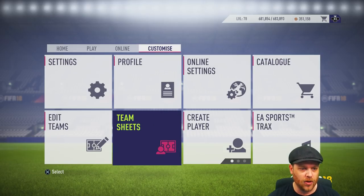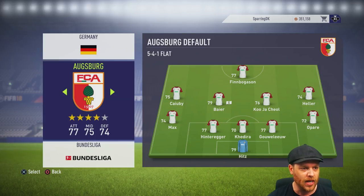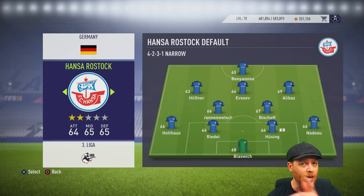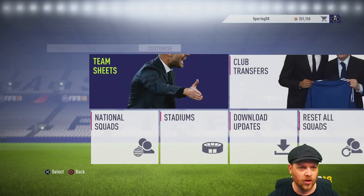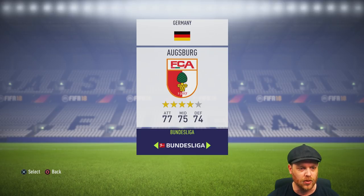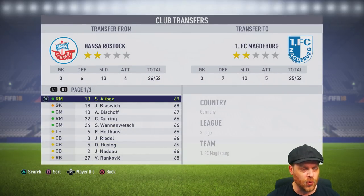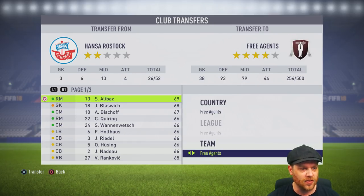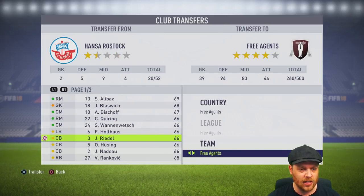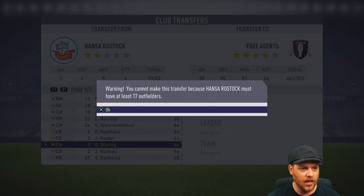Now back out and have a quick look at the team sheets. Let's choose a low-rated team that generally wouldn't have any money — we've got the new Bundesliga 3. Let's go Hansa Rostock. You can see there they're all 65s, they've probably got no money. Let's make them the most insane team in the world. Go into Edit Teams, then Club Transfers — find Hansa, and release players to the free agents until you get down to 17 players. You need 17 outfield players minimum.